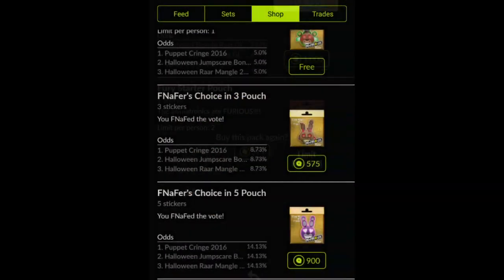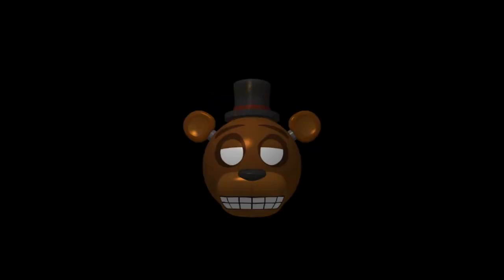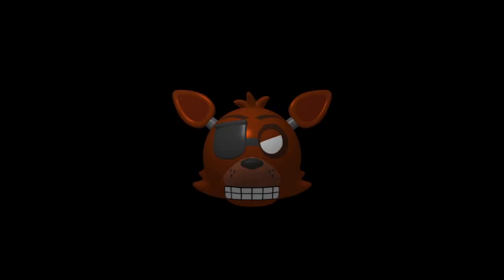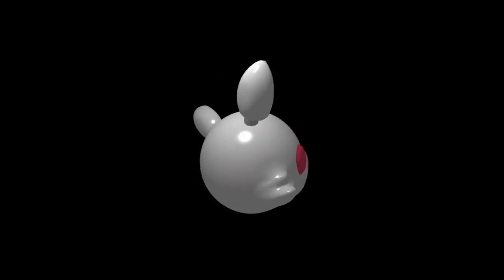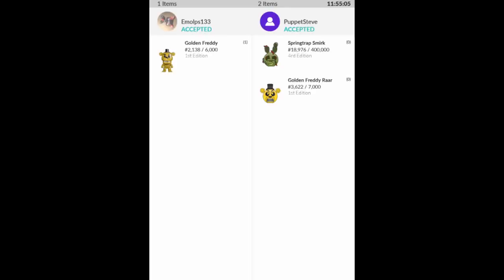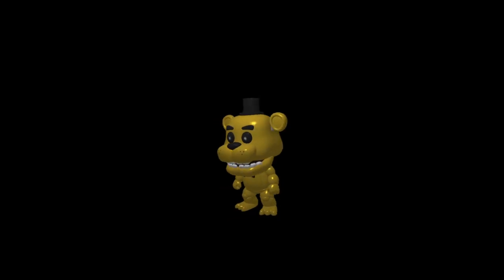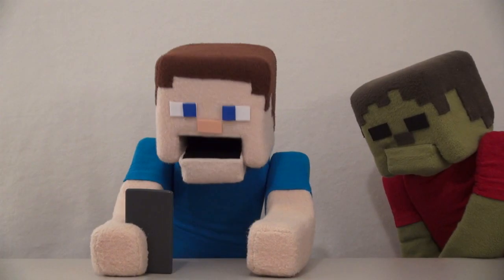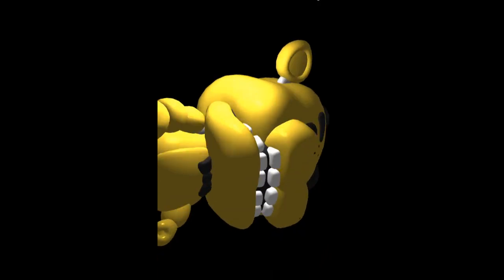Once you start getting deeper into this game, you can even start unlocking Five Nights at Freddy's figures! I just got a Freddy head! Awesome! And there are even more heads like Foxy, Bunny, The Puppet, Chica, Springtrap, and more! It's Funtime Foxy! And wait a minute — somebody accepted one of my trades! I got a Golden Freddy Pop figure! I got my first Funko Pop figure! We can zoom him in — look at that face! And we can twirl him out!